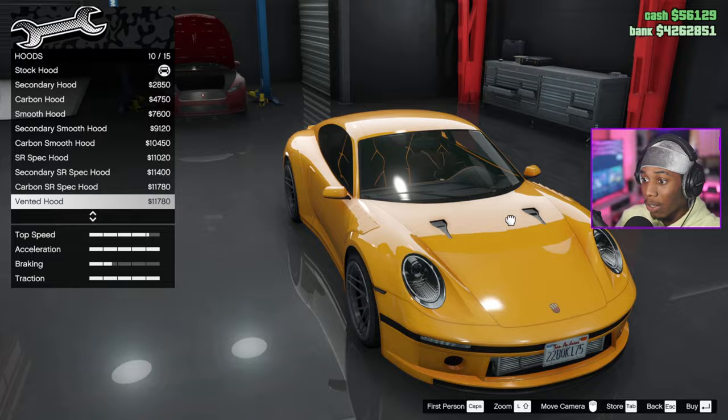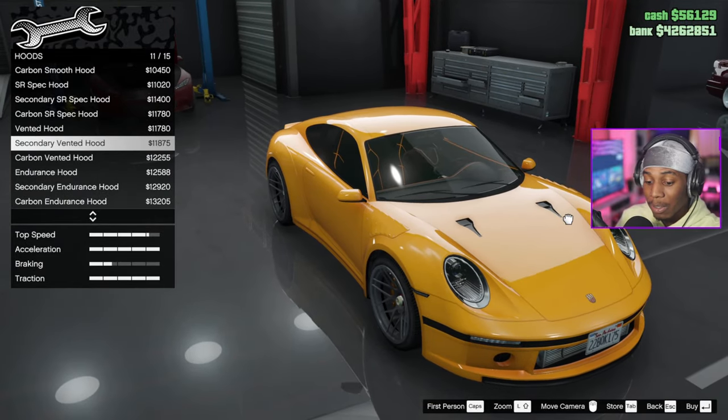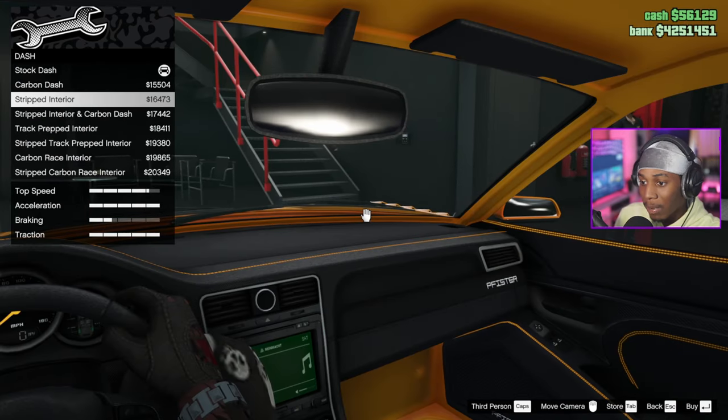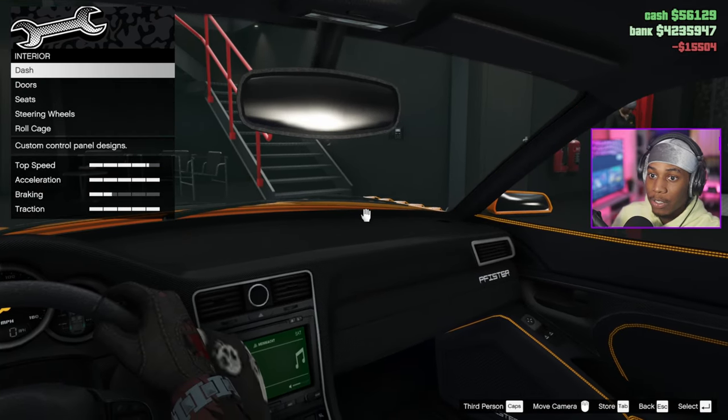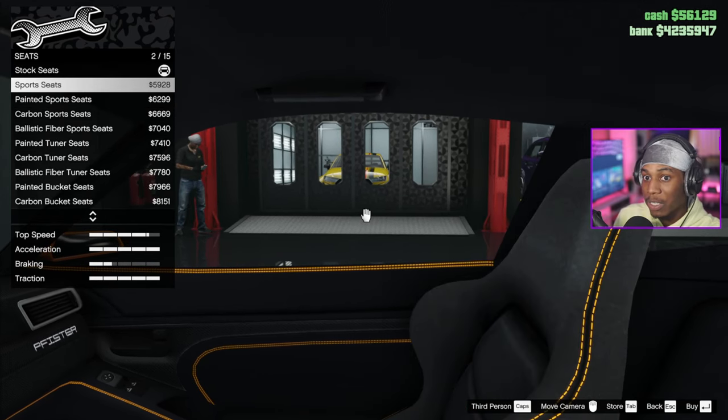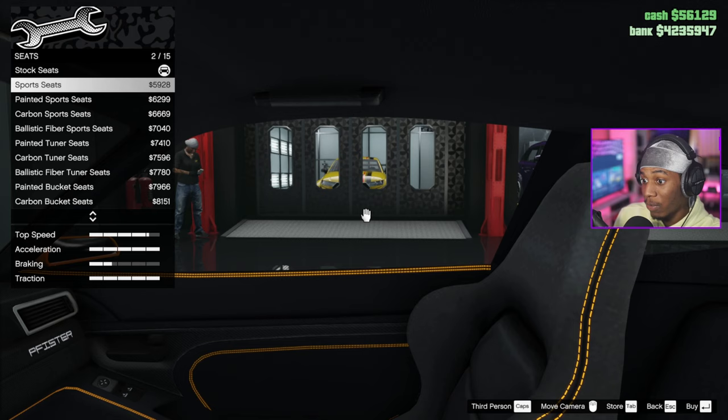They don't have the backdate hood though — that's some classic stuff with the vents. We're gonna go with the secondary SR spec hood, carbon dash. We're gonna keep this more of just a Porsche, we're not gonna gut it too much.